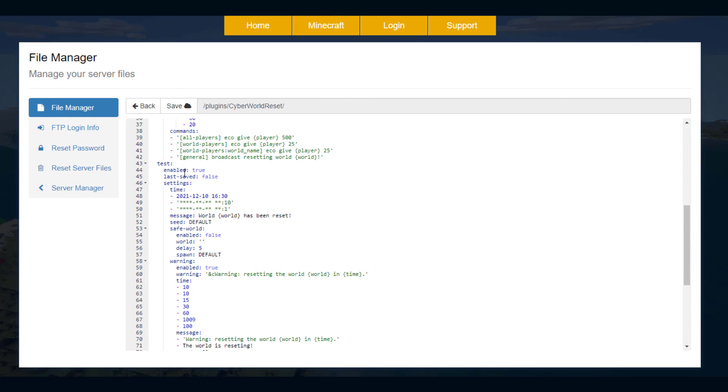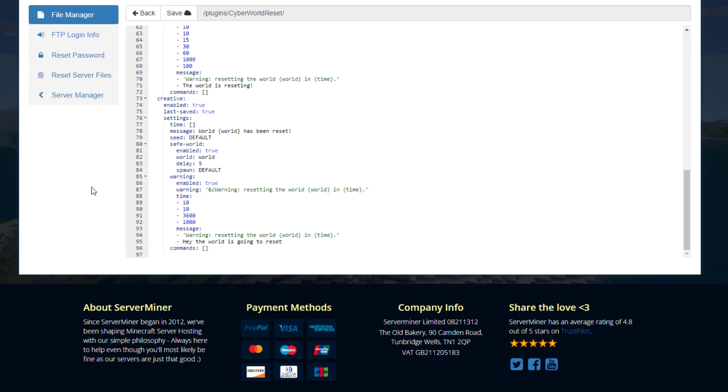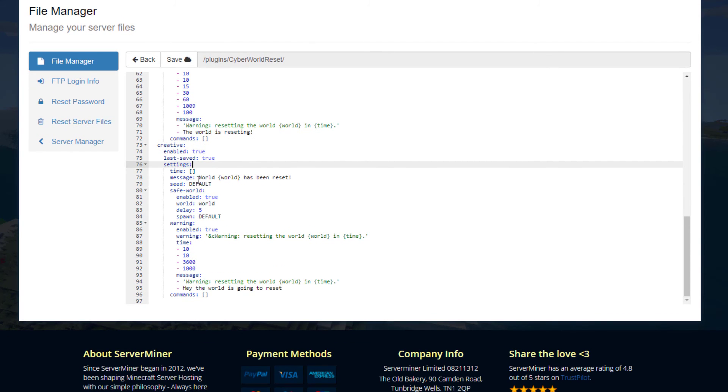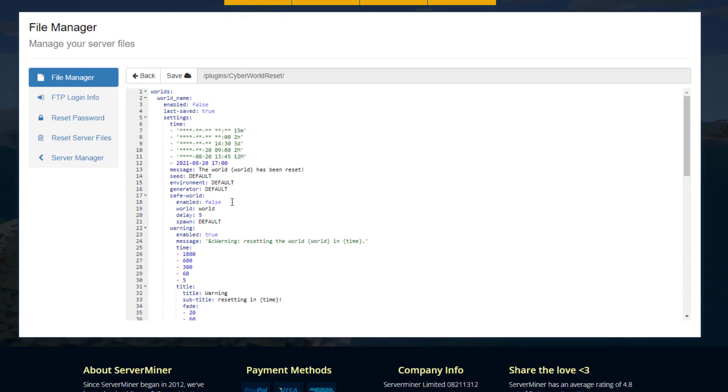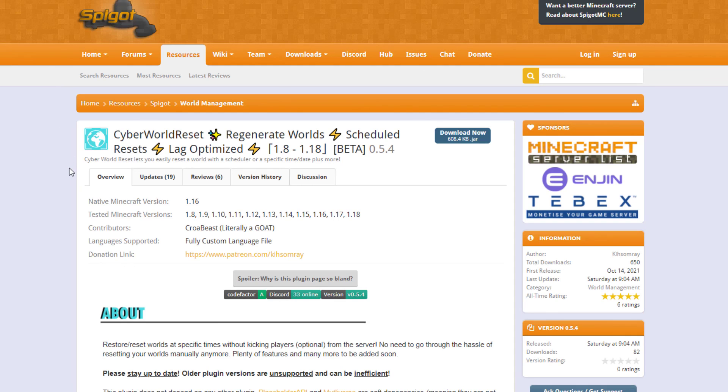The worlds.yml is the important file. We have worlds 'creative', 'test', and 'world'. For the creative world: last save is true (set to false and you'll lose everything on reset). The timer examples in the config show: one reset on August 20th 2021 at 5 o'clock (happens once), one every 15 minutes, one every two hours, and one excluding every two months or every 12 months.